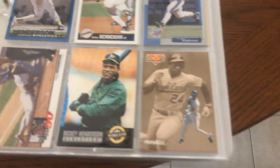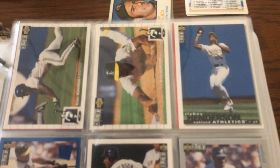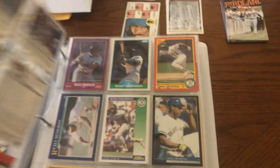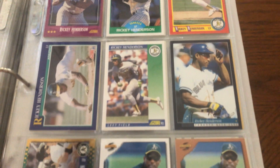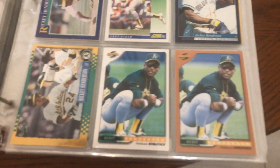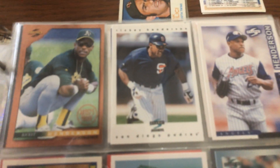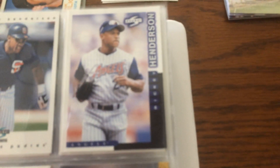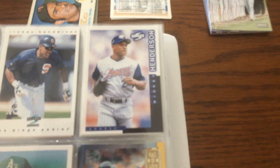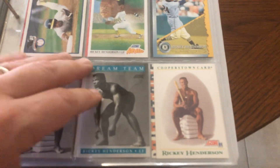Rookies and Stars. There's some Collector's Choice. Score products. Some nice artist proof parallel. Yeah, there it is — one of the most ugly uniforms ever ever made. I hate that uniform; the Angels uniforms, I think they wore them for like two years and man, it was atrocious.